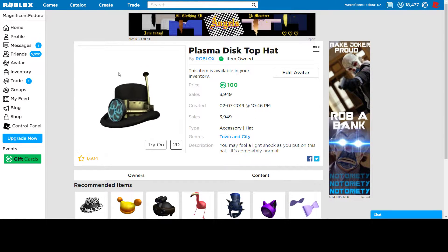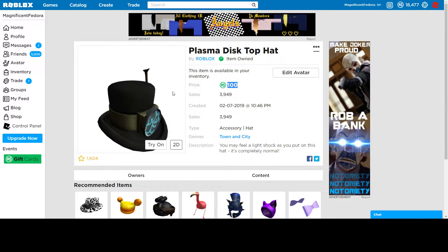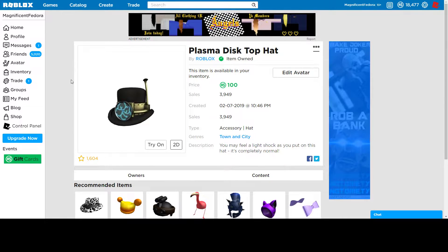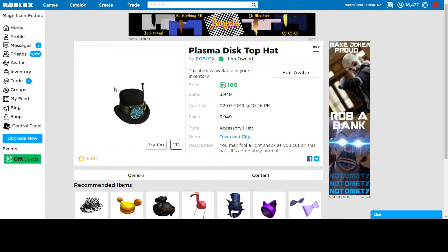Then the Plasma Disc Top Hat came out. It's a top hat. Top hats usually go limited, but I don't think this one will go limited because it just doesn't look like the normal one. For 100 Robux you get a top hat — I think that's worth it. I got it, it looks nice. It has almost 4,000 sales, which is pretty good actually. If you want it, you can buy it. I don't think it's going to go limited.